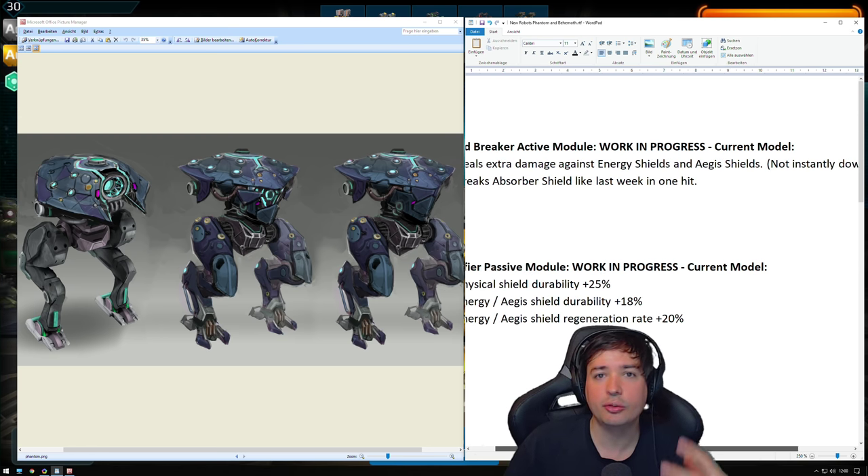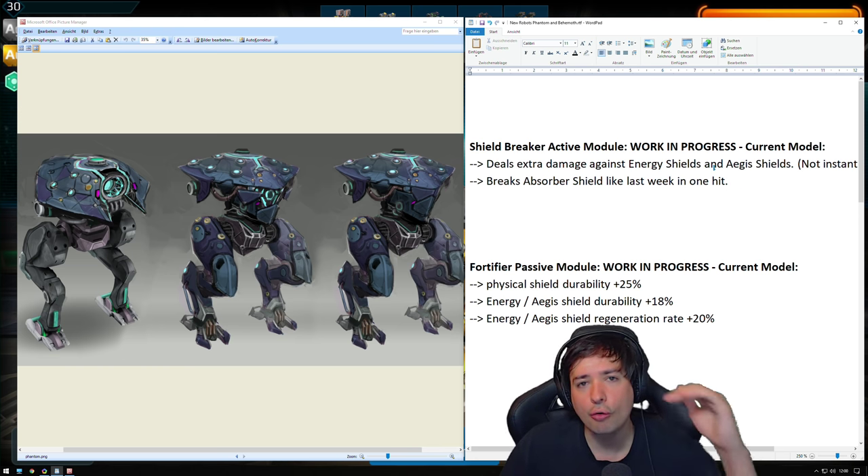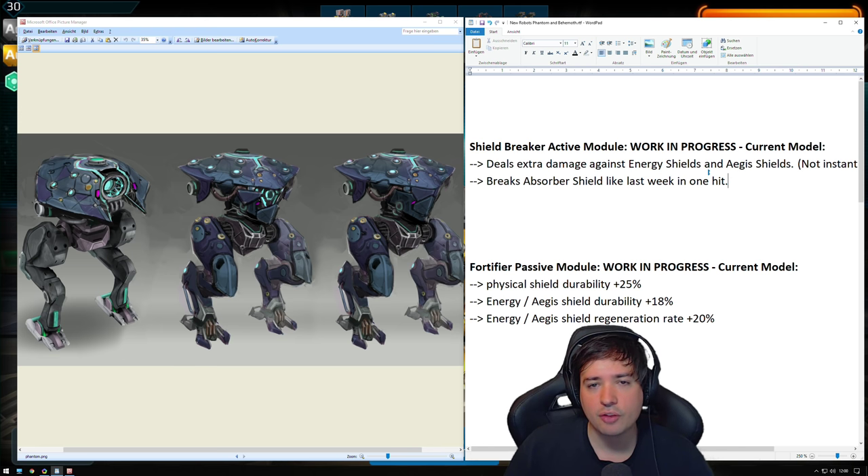It doesn't instantly deplete energy and Aegis shields anymore — it just deals increased damage against them. However, the absorber shield from Ares, Hades, and Nemesis will still be a one-hit kill. That's the current model of what they're working on with the Shield Breaker active module, and it's probably being tested this way on Saturday.